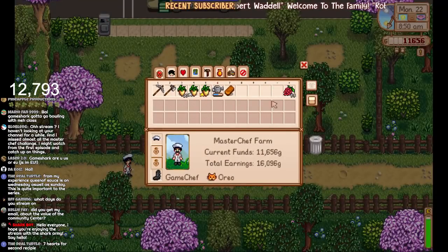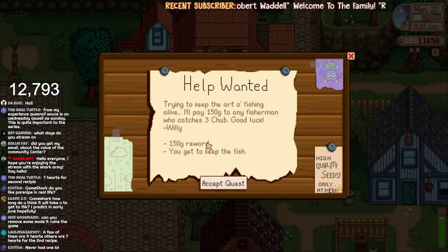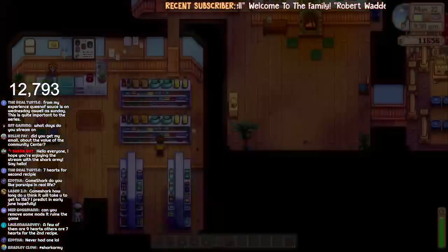Oh, we just smelted that bar! Willy wants a free chub — he's going to give us 150 gold and we get to keep the fish. We can try and do that today. I mean, it's easy money, isn't it really?